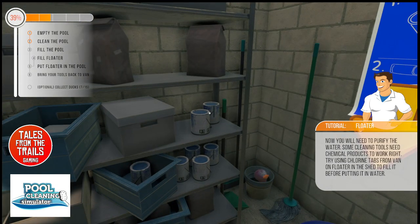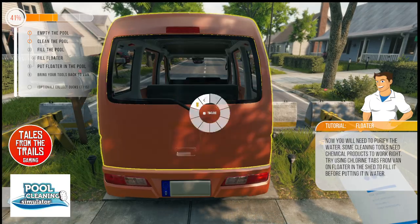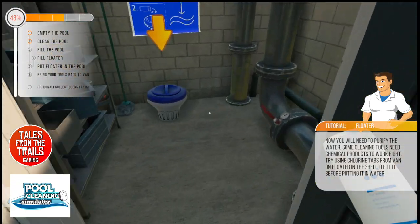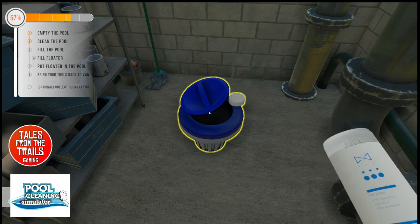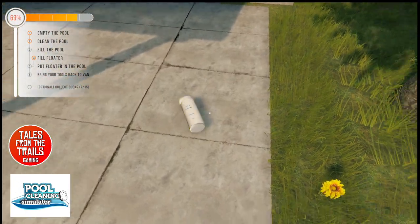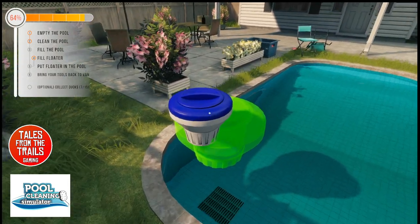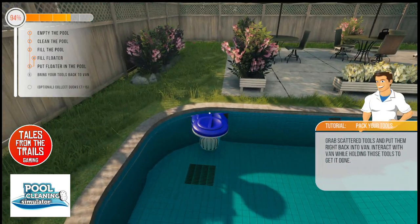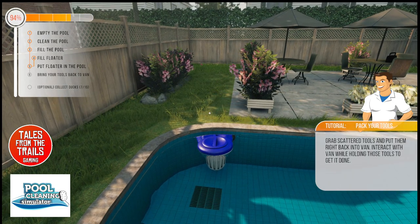We need to get the chlorine out of the van. Still filling up, that's fine. One, two, three, four chlorine tablets - and that's done. I'll put that here so I know where it is. So we've done: empty the pool, clean the pool, fill the pool, fill the floater, and put the floater back in the pool.